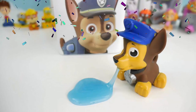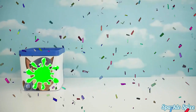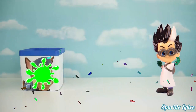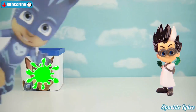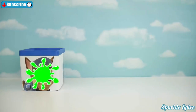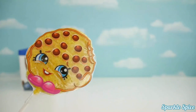Poor Chase ate too many jelly beans. Romeo throws something and intrudes on the Paw Patrol video. Catboy is called in to help, and Sparkle Spice gets rid of Romeo. Now we can get Chase all cleaned up and get this Paw Patrol party started.